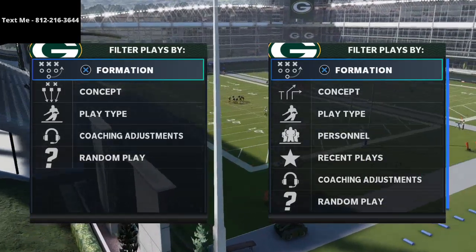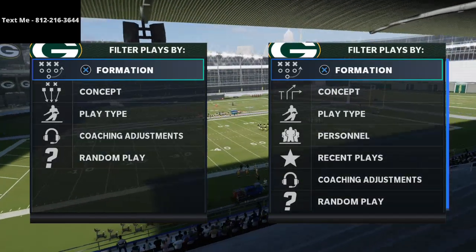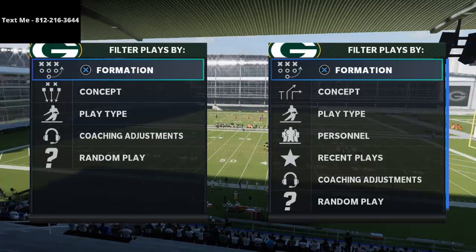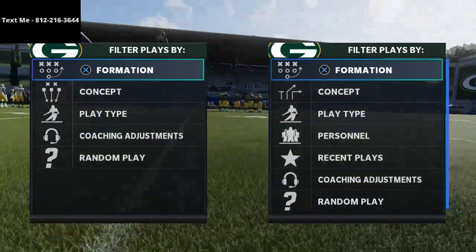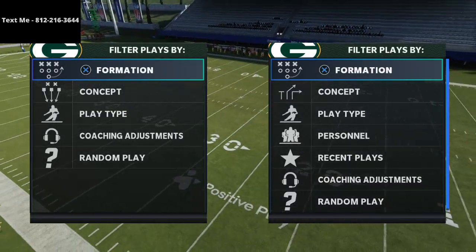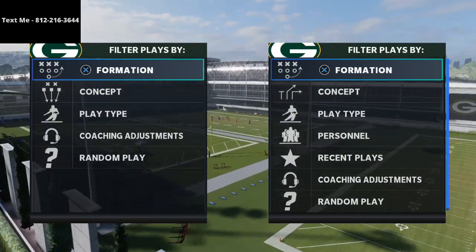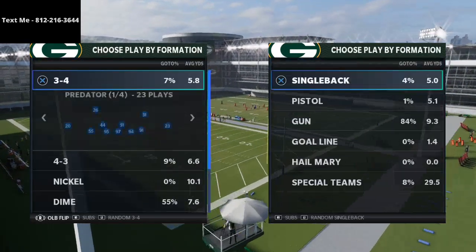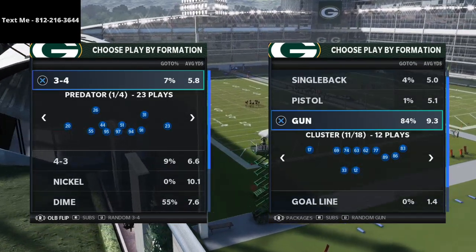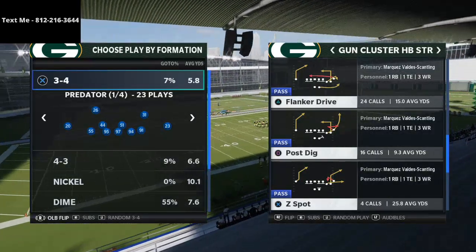In today's video I'm talking about the Arizona Cardinals playbook. I love Arizona — I think it's the best passing playbook in Madden 21. If you're really wanting to run a pass-heavy offense, I'd encourage you to pick up my Madden 21 competitor's guide in the description. We've got over 89 pages of material on the Arizona Cardinals playbook. Today I want to show you one of my favorite new formations — the Gun Cluster Halfback Strong. The play we're talking about today is Flanker Drive, which was effective in Madden 20 and is just as if not more effective in Madden 21.